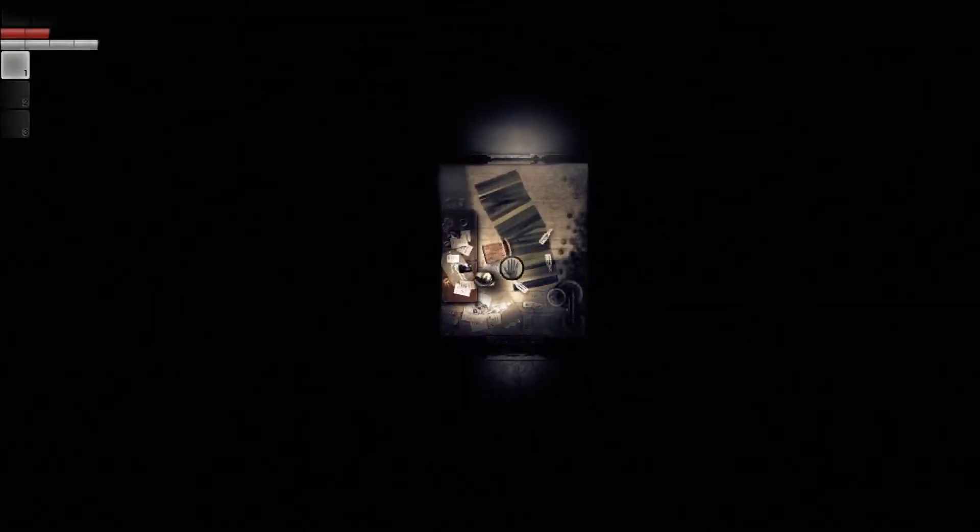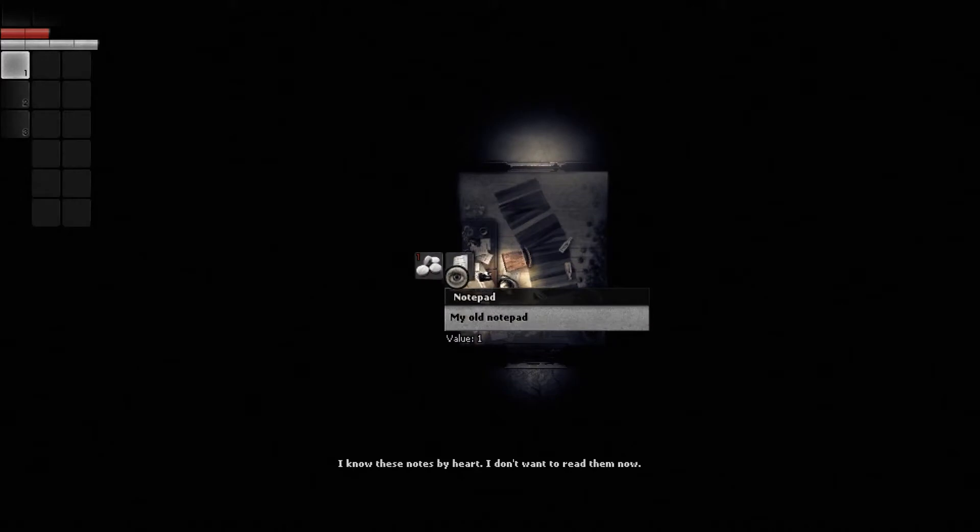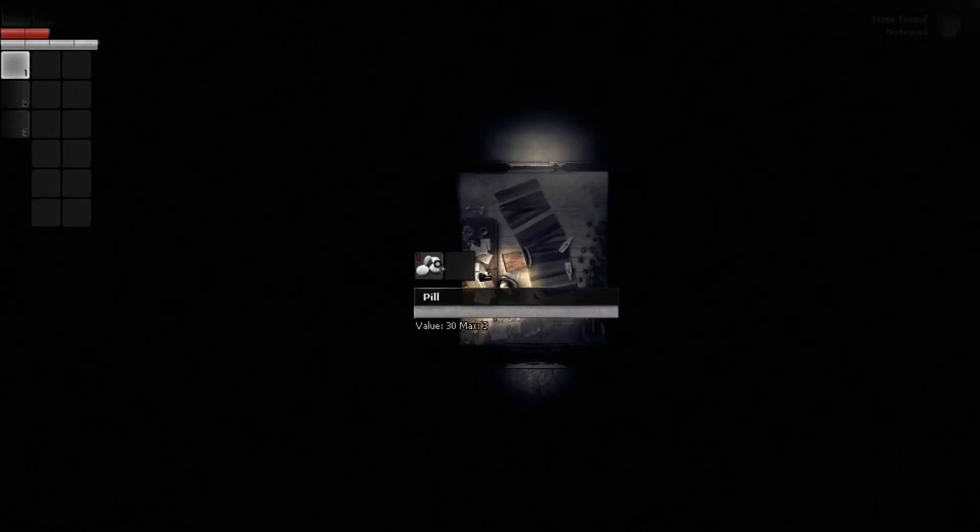The prologue puts you in the role of a mad doctor in a haunted wood, where you come across an unconscious man, find a key on them, and then take them to your hideout to question them on how to get out of the wood. After this, however, you are then put into the role of the one the doctor had found, and now it's up to you to find your way out of that same wood.